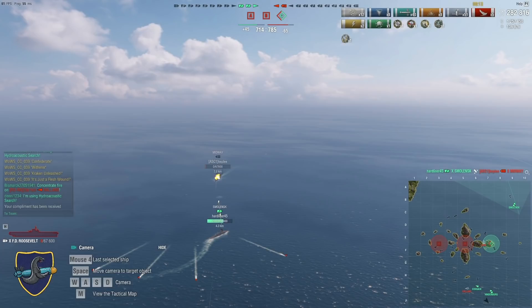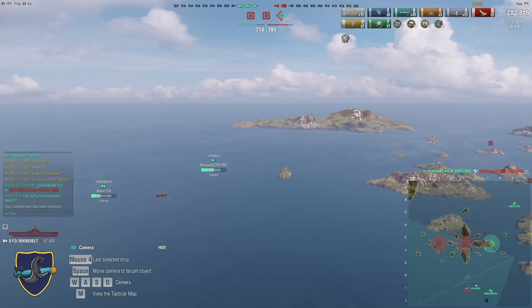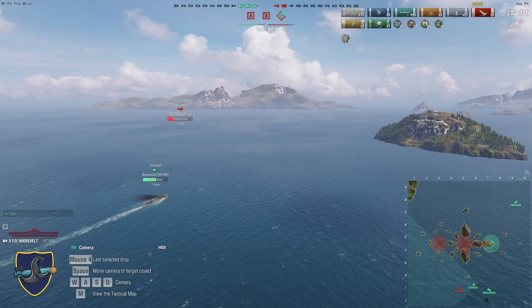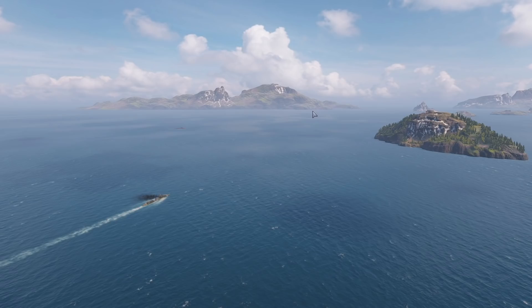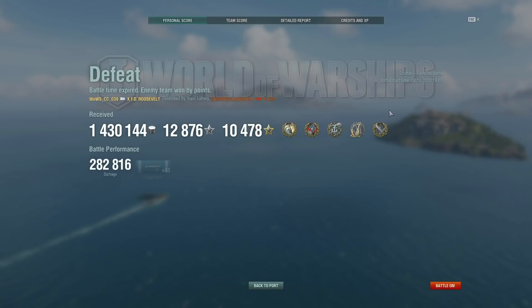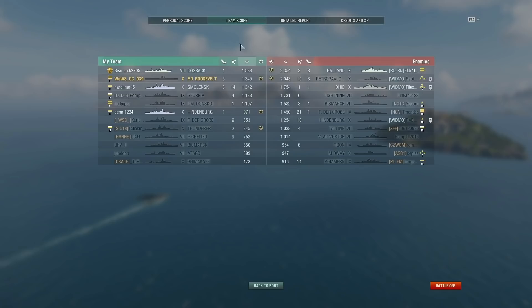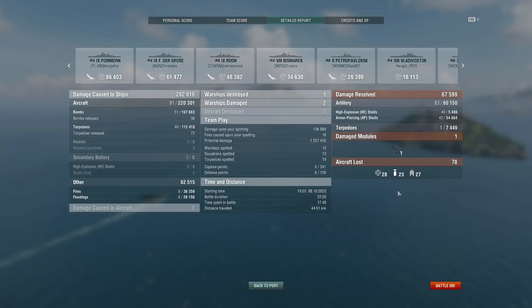Unfortunately, the Haaland gets away. If we had sunk the Haaland I think we would have had enough points, but maybe it still wouldn't have been enough — it would have been a lot closer. Quite unfortunate that we lost a game where I was this dominant. We started out super dominant, basically taking out an entire battleship in the first three to four minutes. 282k damage, a kraken, confederate, witherer, high caliber — virtually everything you would want. That Cossack was number one on our team, but she was tier 8 in a tier 10 battle — you can't really expect a Cossack to take out the Haaland.